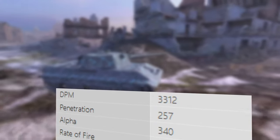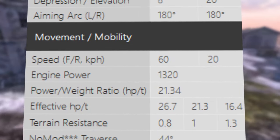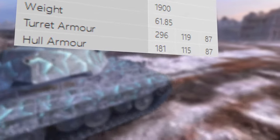Why is that? Let's look at the numbers: 3,300 DPM, 247 standard penetration with calibrate, 340 alpha damage, 1.4 seconds aim time, 0.3 dispersion, 8 degrees of gun depression, and a 26 power-to-weight ratio on certain ground. That is insane.